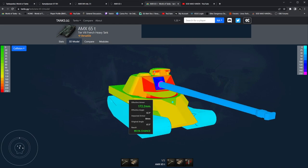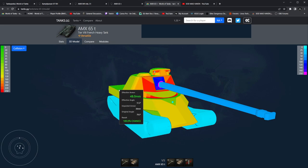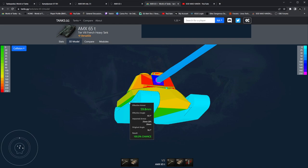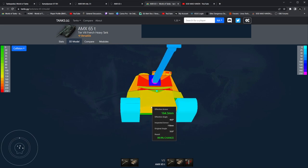Side armor is looking at 80 millimeters. Down low, we're looking at 60 and 80 — console is exactly the same. Top armor-wise, we're looking at 30 millimeters on both console and PC. Under armor, we're looking at 20 — console is the same at 20, so it can't really over-pull anything because of how massive this tank is. Pulling up and over is kind of a death trap.